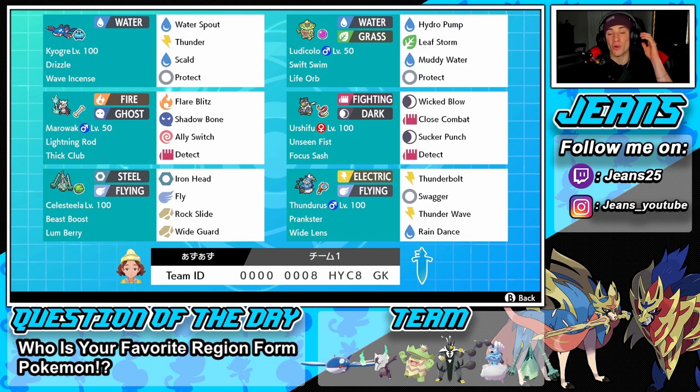Starting off in the top left corner, we have Kyogre with a fairly normal moveset of Waterspout, Thunder, Scald, and Protect — though this one swapped Scald for Origin Pulse, but it'll work fine. He has Wave Incense and Drizzle to set that rain. Right next to him is Ludicolo, who has Swift Swim to double his speed in the rain. The Life Orb does a little more damage, and he has three STAB moves: Hydro Pump, Leaf Storm, and Muddy Water, plus Protect.